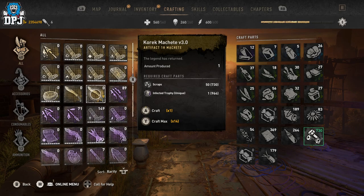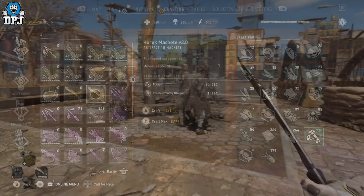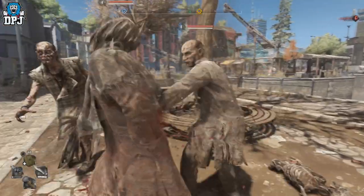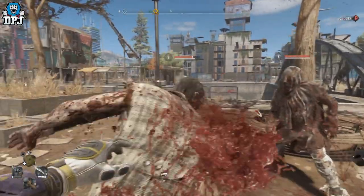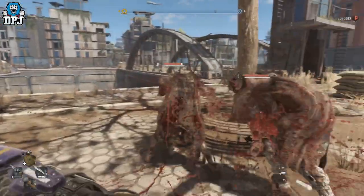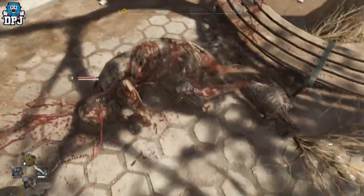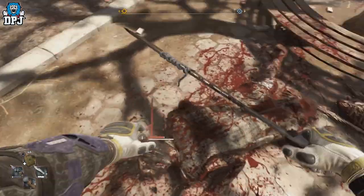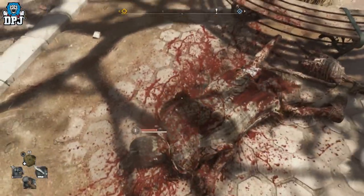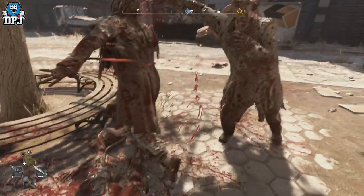The weapon itself, as you're seeing on screen now, is extremely weak once you craft it. It takes infected trophies and scraps, and it's super super weak with only 40 durability. I don't know what's going on here - whether it's a bug or not I'm not sure, but either way there could be something else to it, there could be a secret to it we don't know yet.